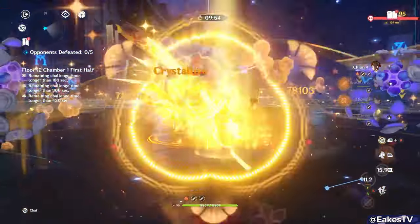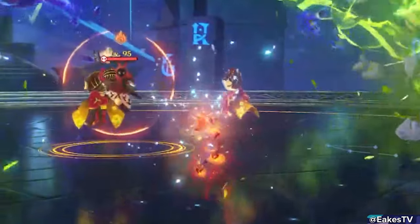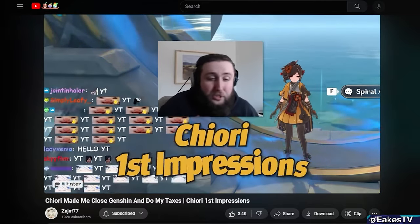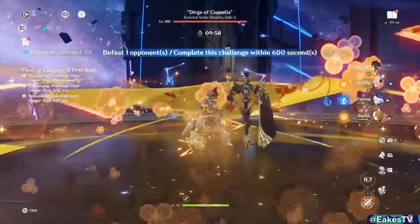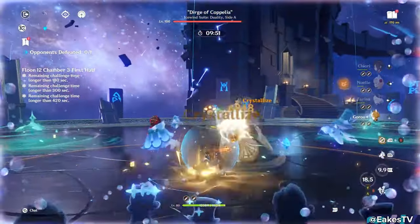Be careful of spam-mashing Chiori's skill. If you're spamming the skill button, you may switch to your next party member and use their skill when you don't want to — like throwing Itto's Ushi before his burst, or Zhongli not holding his skill for the shield. Shoutout to Zhegef for warning people of this with his video aptly named 'Chiori made me close Genshin and do my taxes.' At C0, the math shows Chiori does the most damage choosing the tapestry effect and switching out, rather than staying on-field with the Geo infusion.